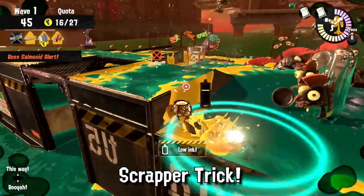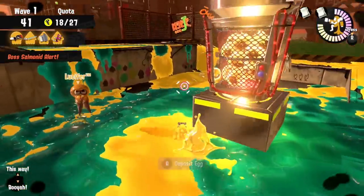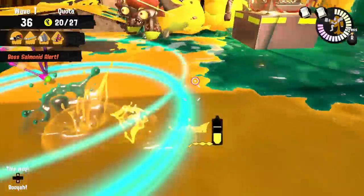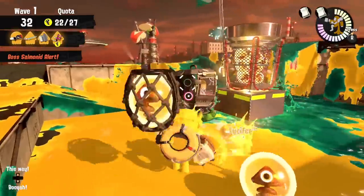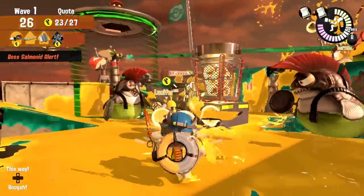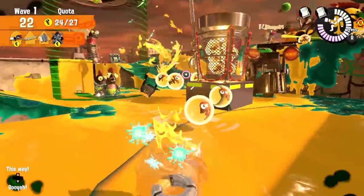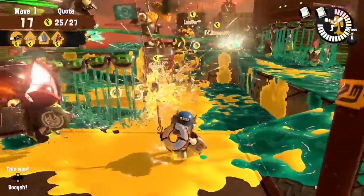This very same strategy is also quite useful against enemies like a scrapper. As you know, you cannot splat a scrapper from the front and usually you have to stun it and get behind to do that. As a sloshing machine though, you can make use of your indirect damage to arc your fire slightly above and thus behind the scrapper. As your shots land behind them, the tail of your attack will still scrape the scrapper, resulting in 100 damage and allowing you to easily splat them without having to get behind and leave your safe position.